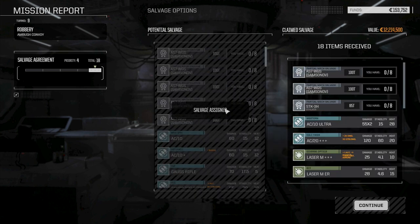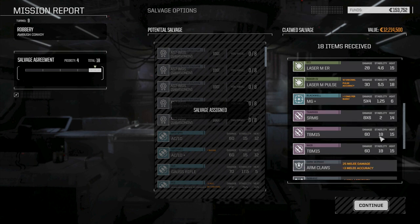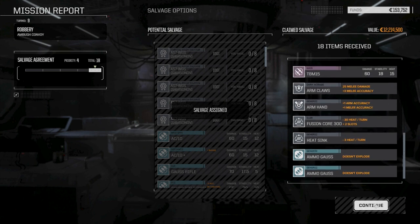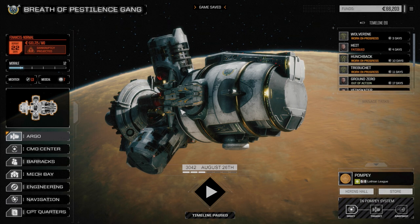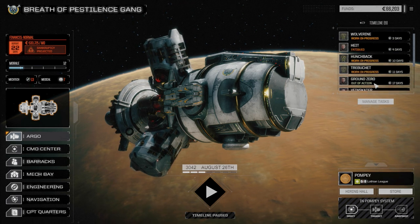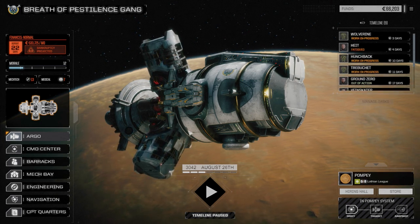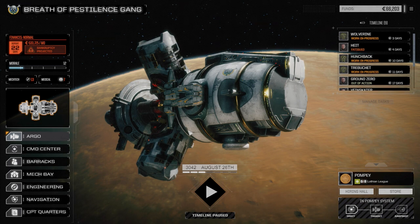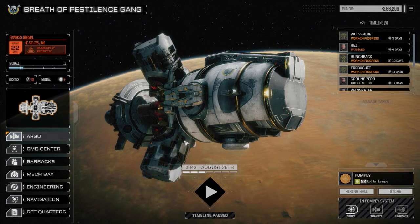Let's go with the TBM-15 — not sure we'll end up using one but we may at some point. So we got two Atlas parts and a Stalker part — excellent. AC/10 ultra, ER medium, medium pulse — so we got some good salvage here, another TBM-15, machine gun, a couple of other things. About 100,000 more than I thought it was going to be for repairs, but I think for what we got it was definitely worth it. We'll zip over and see how our pirate lance is doing. For Rogue Tech, this is it for right now — please check out the pirate lance mission to see how they protected us from the reinforcements. Until next time, see you later.